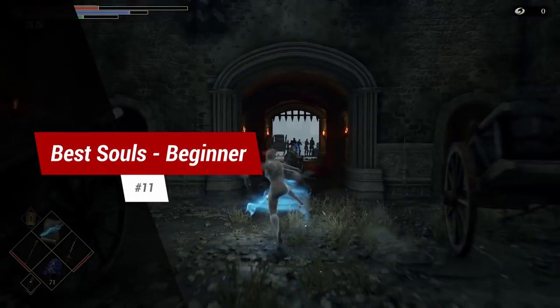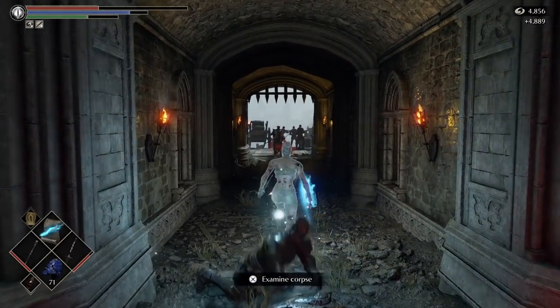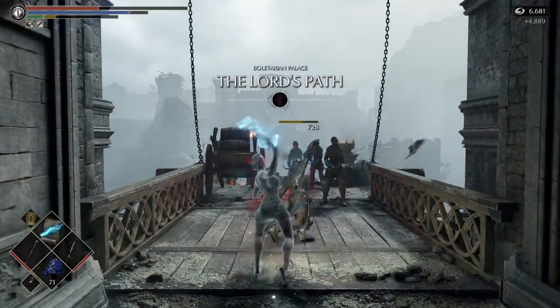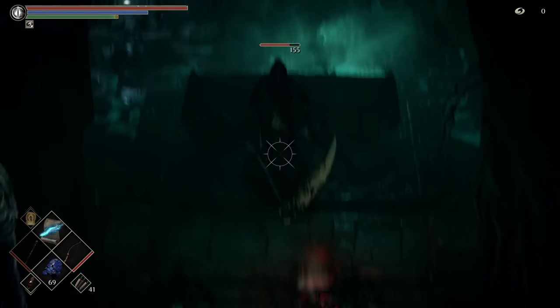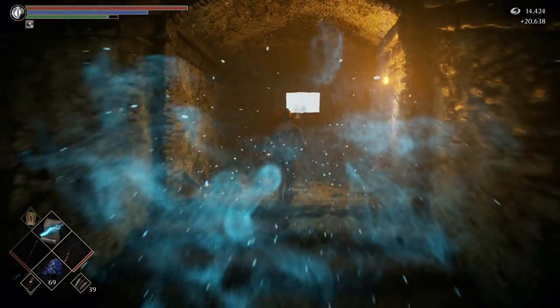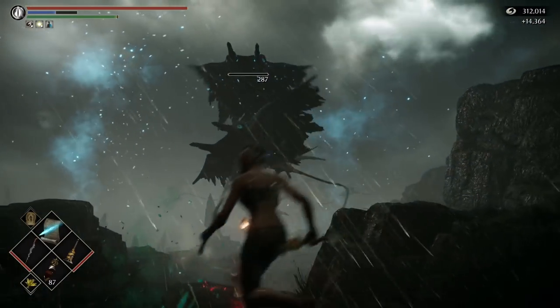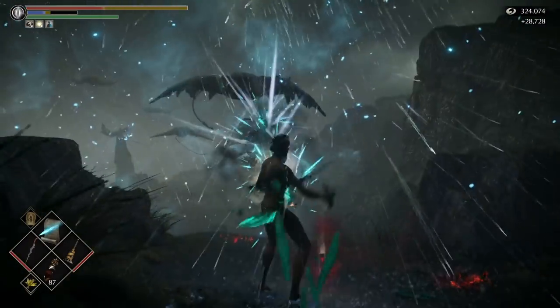Tip 11: best soul farming spot — beginner. There are three spots I like to use throughout the game. The first is from the Tower Knight Archstone: dispatch the two Blue-Eyed Knights, run back to the Archstone and reset. The second is sniping the Reaper in World 4, resetting the Archstone, rinse and repeat. The third is killing all the Flying Waves in the Storm King boss room in World 4 and resetting with the Archstone. We'll look at more advanced options further down the list.